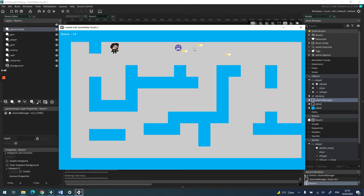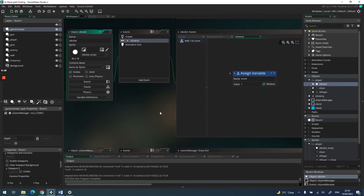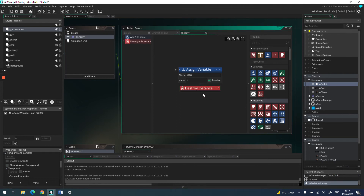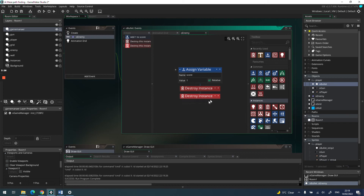We're getting loads and loads of points — we need to add destroy instance. We can do this a couple of ways. In the bullet collision event I can add destroy instance for the bullet, then add another destroy instance and say 'other' — that destroys the enemy, the other object we hit.